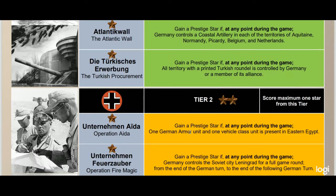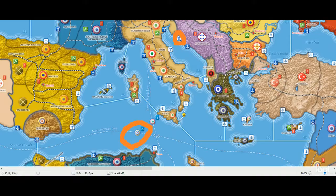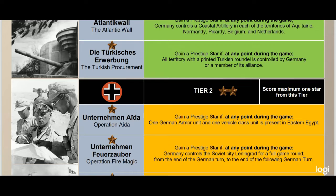Next up we have Operation Fire Magic — a cool name. Gain a prestige star if at any point during the game Germany controls the Soviet city Leningrad for a full game round, from the end of the German turn to the end of the following German turn. This is not what historically happened — Leningrad survived until the end of the war and never capitulated to Axis hands. But that's the idea. So that's the tier two options.